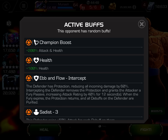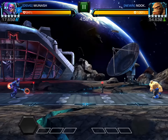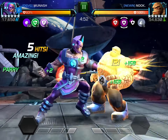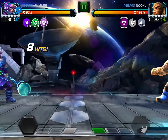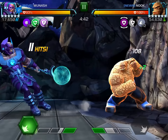Next up we have a Thing with ebb and flow, intercept. I usually would use Negative here because he just shreds this fight, but I wanted to try out Gallon because he's also a very effective Thing counter — just because the harvest damage does not trigger protection. All I have to do is play around the rock stack and build him up, which is fairly simple, especially when you can parry, stun, and hit block. Get him to 15 stacks and then bait special 1.